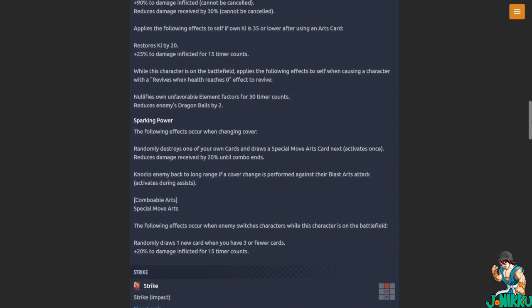When causing a character with a revive-when-health-reaches-zero effect to revive, nullifies own unfavorable element factors for 30 timer counts and reduces enemies' Dragon Balls by two — that's so much better than Super Saiyan 4 Gogeta's sparking power. When changing cover, randomly destroys one of your own cards and draws a Special Move arts card next, activates once. Reduces damage received by 20 percent until combo ends, knocks enemy back to long range.